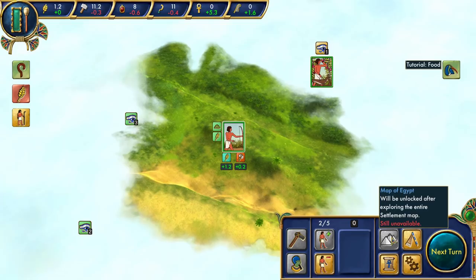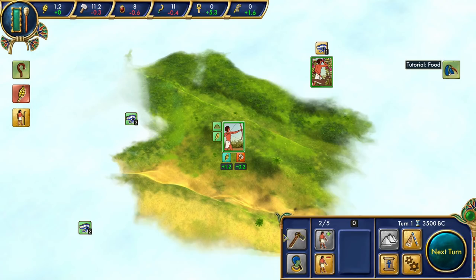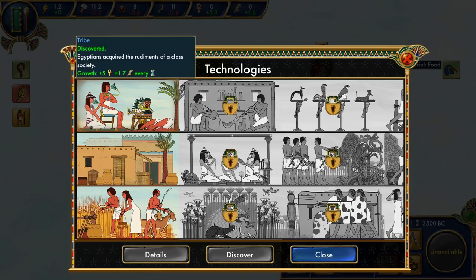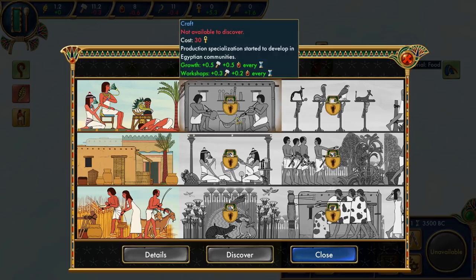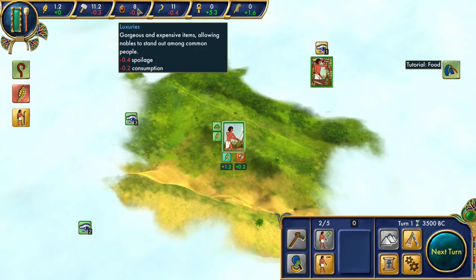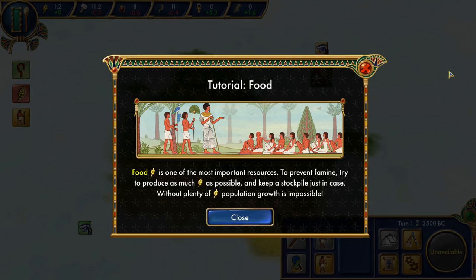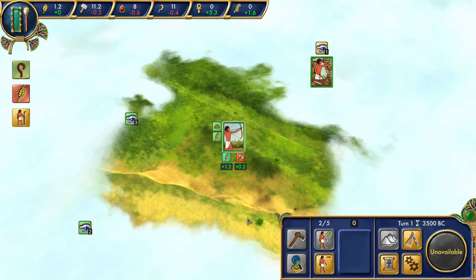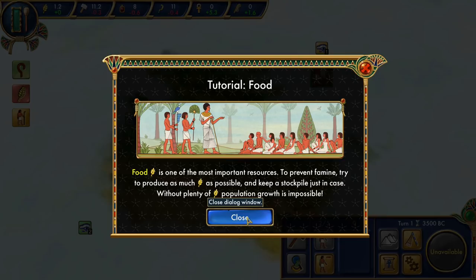We have the map of Egypt — still unavailable. We have the cults, which we can't worship yet. We also have technologies; some are discovered and some are locked, costing 30 culture to unlock. We have army, luxuries, production, and food — we're not generating any food right now, but this worker is generating some. The tutorial says food is one of the most important resources to prevent famine; try to produce as much wheat as possible without plenty of food, population growth is impossible. Let's go next turn.